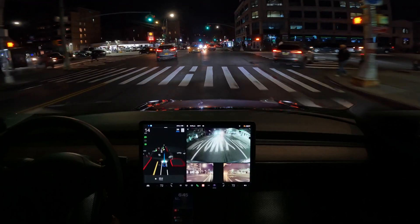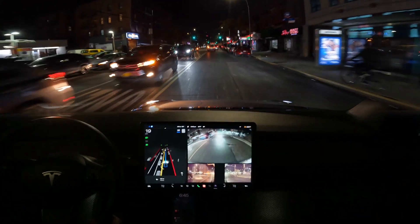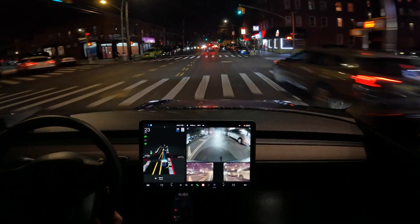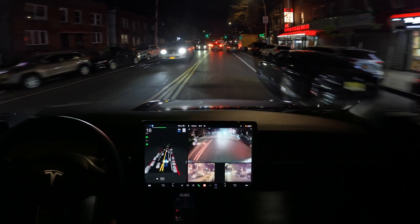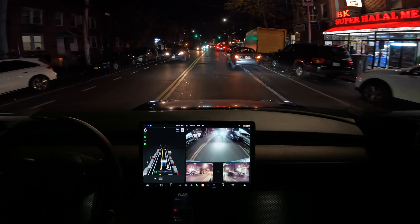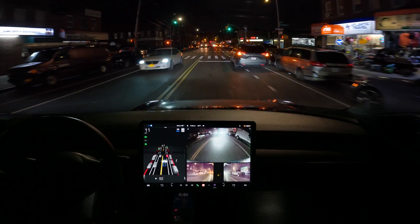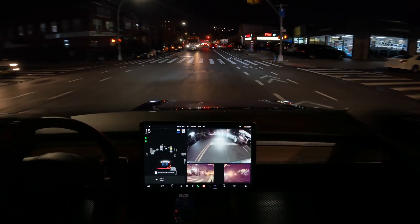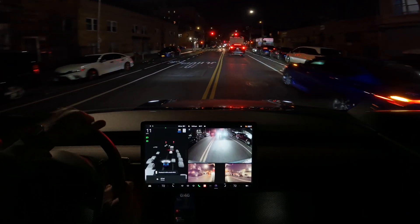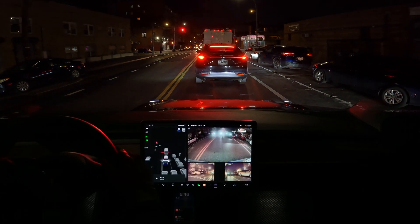We're going straight — very good, no problem. Let's see if the beta passes that car or waits. Okay, very nice — going straight, no problem. There's a double-parked car there — okay, the beta does a great job, but then a harsh stop for no reason. I have cars behind me, come on beta, you can pass that car. I disengaged because the beta was taking a long time to pass with plenty of space. Let me engage the beta again.